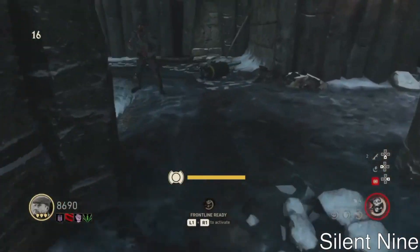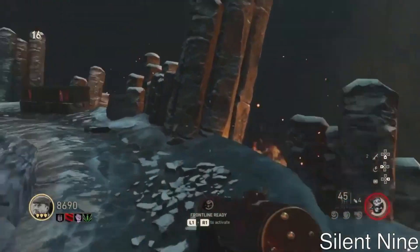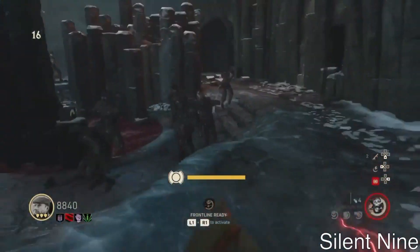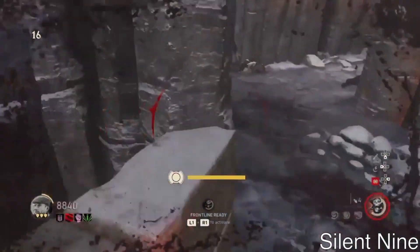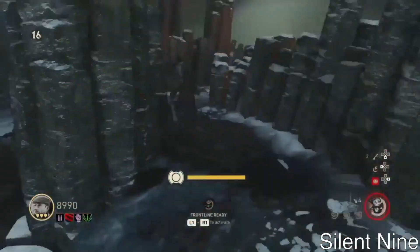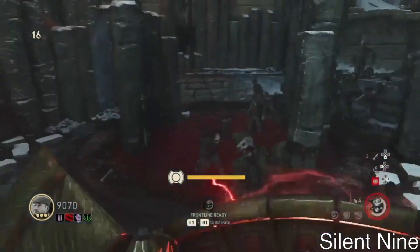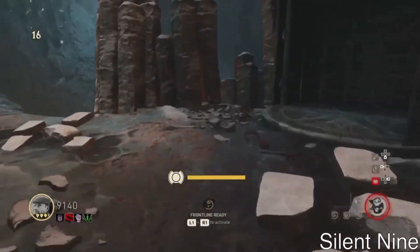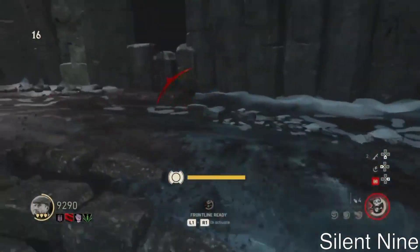So what you guys want to do with the upgraded shield is go over to the blood altar and take out the shield. Once you take out the shield, you want to charge into the blood and charge into a zombie. You want to be in the blood right there where the circle is, and just charge into the zombies so they fly backwards. You're going to have to get 10 kills like that, and that's it. Just make sure it is actually the blood, because if you charge them and they fall outside of the blood, it will not count. It has to be in the blood.